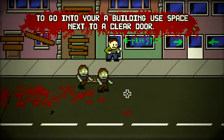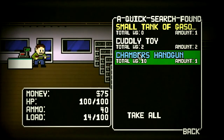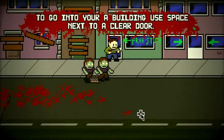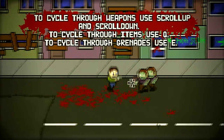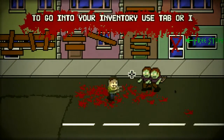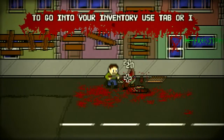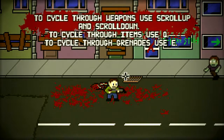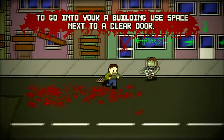Going into this building — free stuff! There's a small tank of gasoline, a cuddle toy, and a handgun. Awesome! No ammo for it though. To cycle through items, use Q; to cycle through grenades, use E.